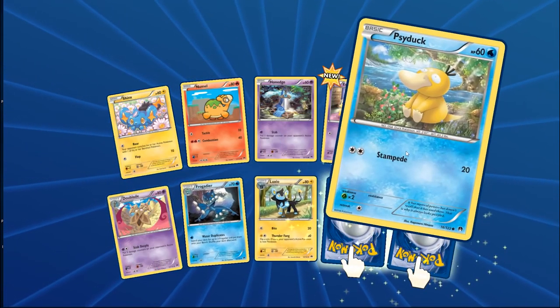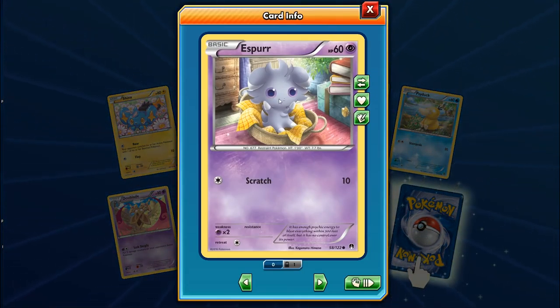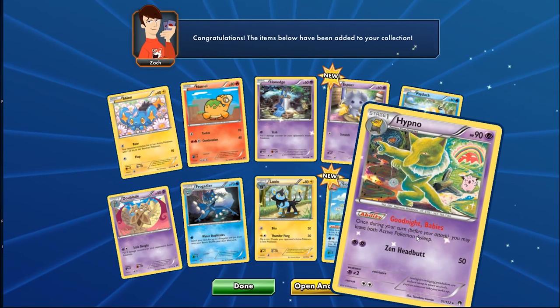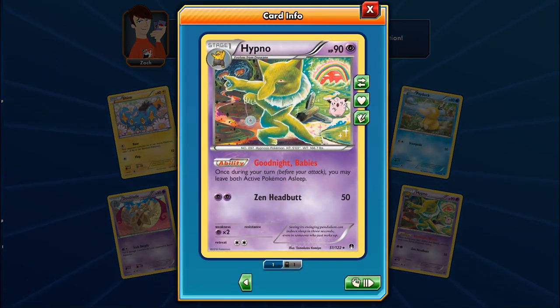We got a Luxio, Espurr, and Slowking. And then there's this Clefairy — it's going to be so sleepy with Hypno involved. Beautiful fairy tale colors on one card, and then on another it looks like someone swimming in a strange rift. In Breakthrough and Breakpoint there's all this emphasis on a collision of dimensions, which is what's going on with these alternate-dimension artworks.